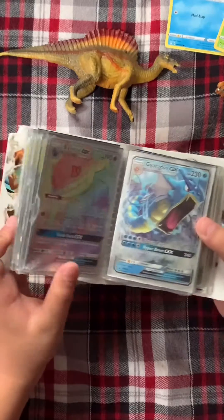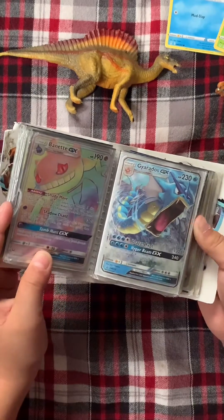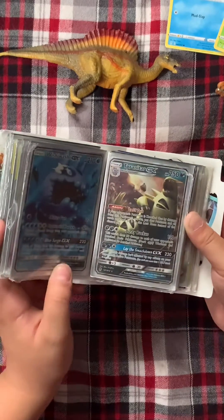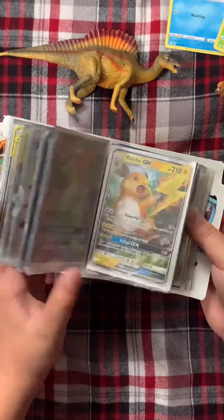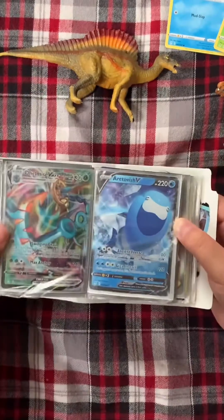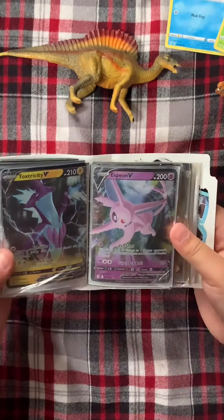I have my Rainbow Rare Banette, my Gyarados, my Wishiwashi, my Tyranitar, my Flygon, my Raichu, my Delmise VMAX, my Arctovish, my Toxtricity.